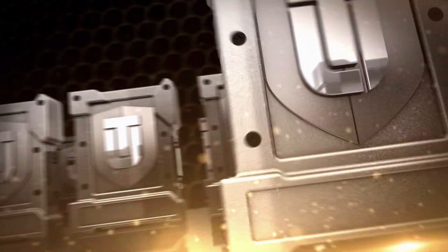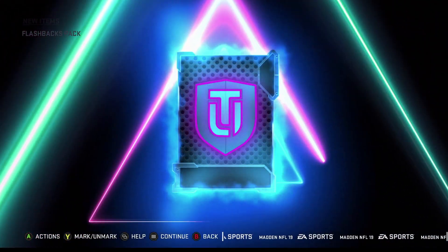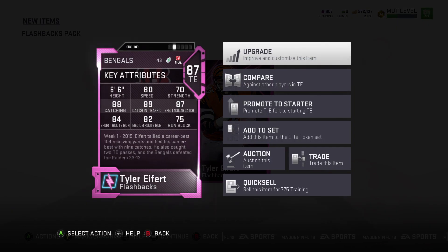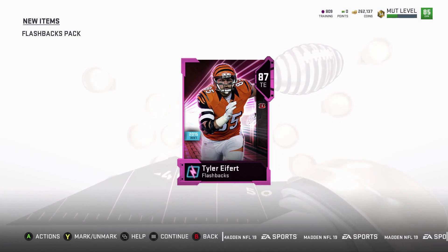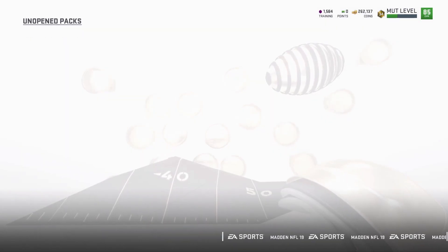And the next one. Last but not least, let's hope for like Darius Slay. Tyler — that's the same. I could sell both those dudes for like 75,000 coins and be at like 400,000 coins, or I could just quick sell them both and have 1,500 training points.